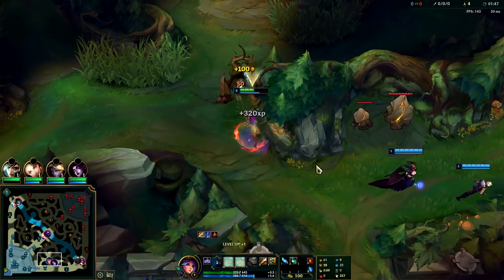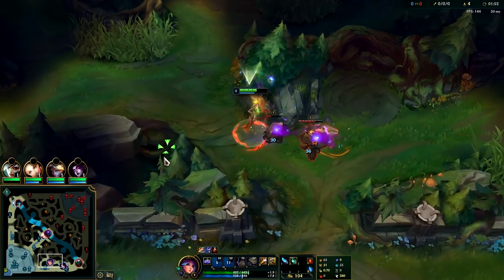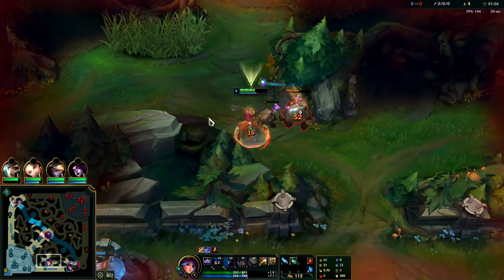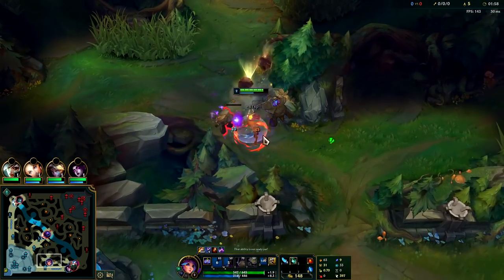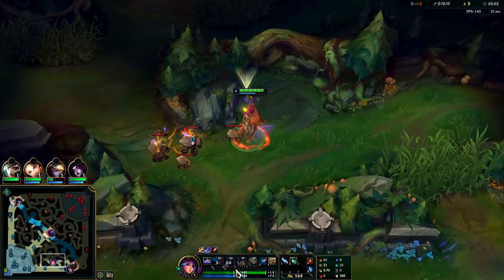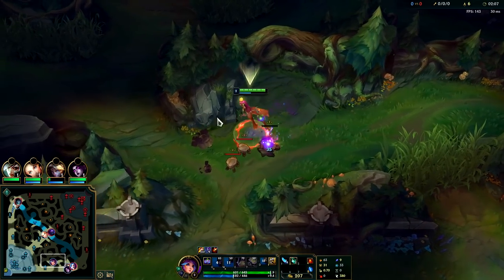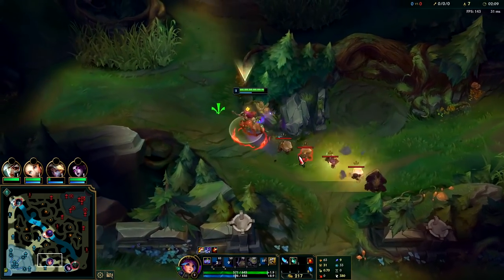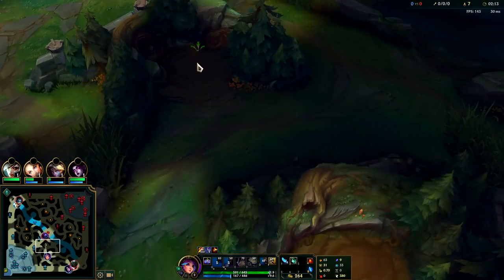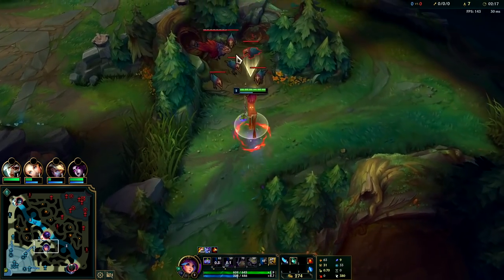We're gonna get our W now. You can go around edges and corners with it, but you can't go over walls. It also negates slows — so if you get Nasus withered, you're temporarily not slowed whenever you use it. It's a linear amount of movement speed regardless of how big the slow is on you, so it can be a pretty good escape tool. You want to try to keep your prance stacks up at all times to help you get from camp to camp faster.